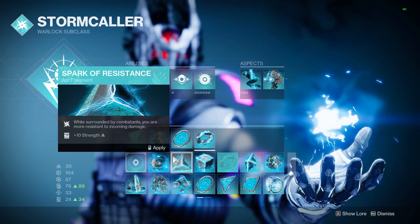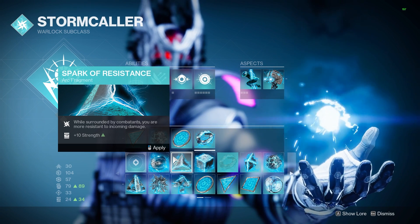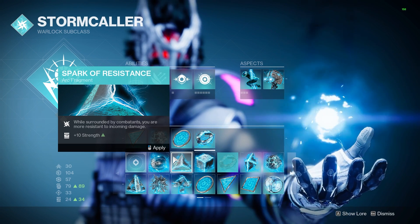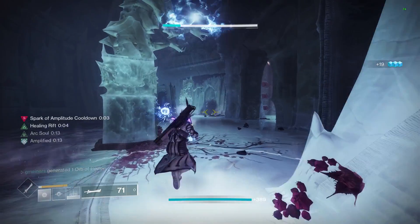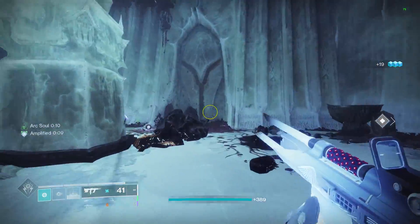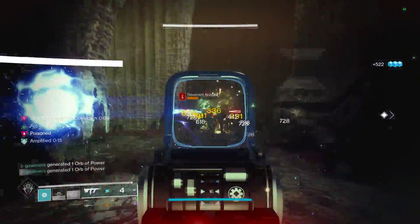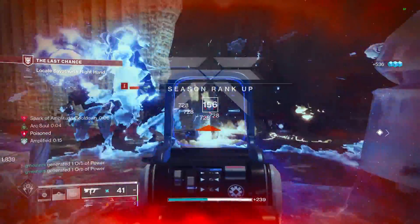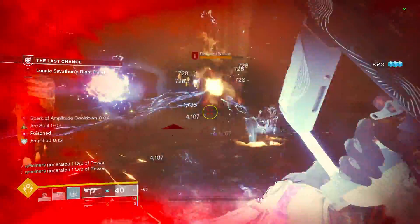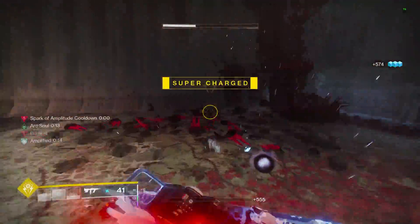For endgame content, I would recommend subbing one of these last two fragments out for Spark of Resistance. The reason I don't have it on right now is because I was running Trinity Ghoul in most cases, so this isn't a weapon that you sit close to enemies with. But if you do opt to use Risk Runner, you will be much closer, so Spark of Resistance will be able to proc and give you a 25% damage reduction. And Risk Runner will also reduce incoming damage by another 50% as well for all Arc damage.